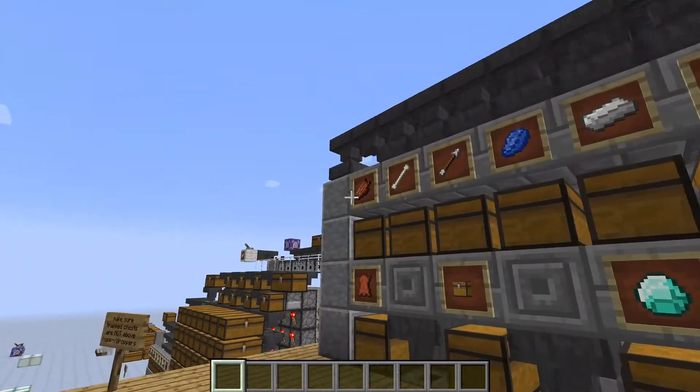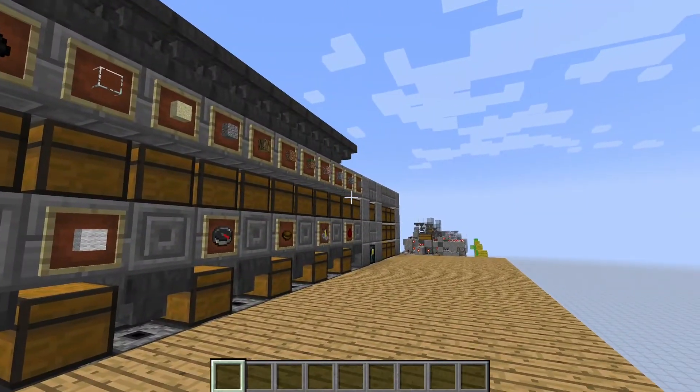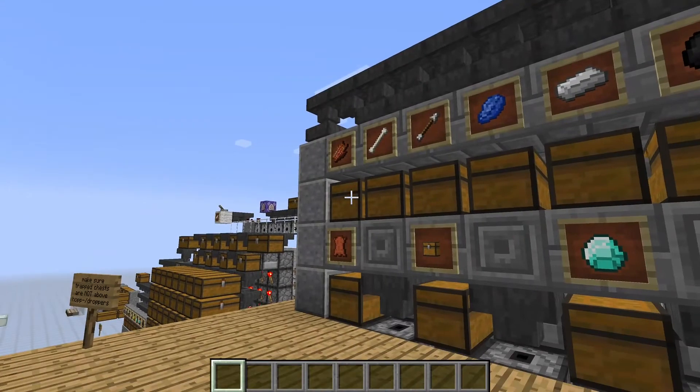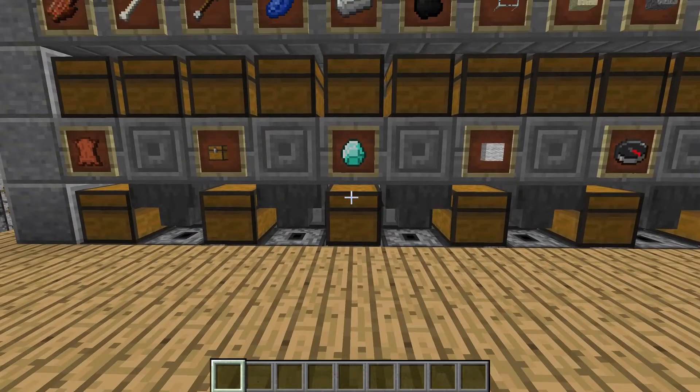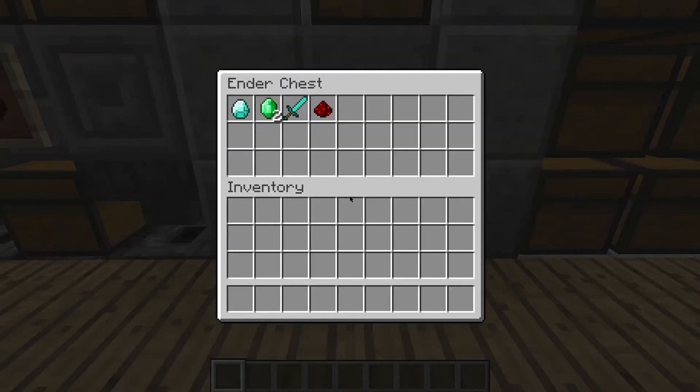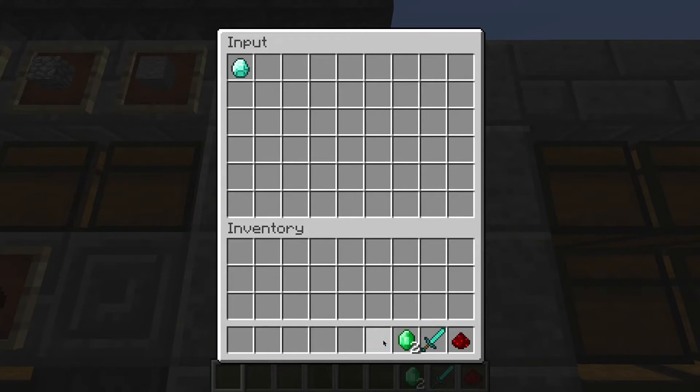At the top I built an ImpulseSV design just because there was some space and I think it fits very nicely in there. But does it work? Let's find out. I've got some items over here that I want to sort and I'll just put them into this input chest. And now we have to wait.